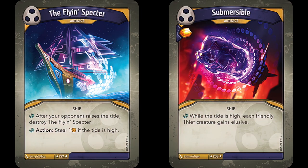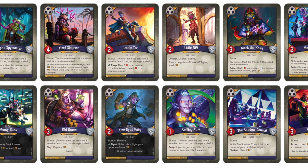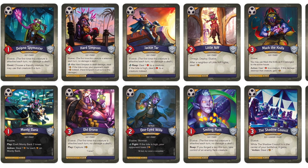These two oddities come in the form of the Fly-In Spectre and the Submersible. The Submersible just gives each friendly thief creature elusive while the tide is high. Twelve of the twenty-eight thief creatures in Dark Tidings already have elusive to begin with, so the Submersible is useful for the other half at least.